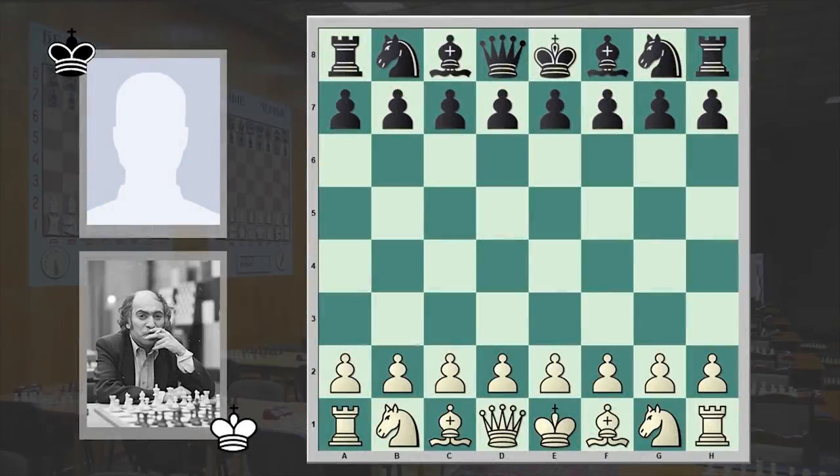Hello chess lovers, Surin here. In this video I want to share with you a brilliant chess miniature played by the 8th world chess champion Mikhail Tal. The name of his opponent is unknown and this game was played in 1987 in Buenos Aires. This was a chess simul played on 25 boards.